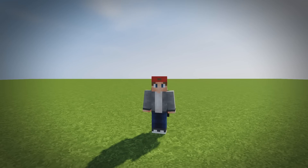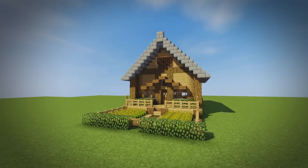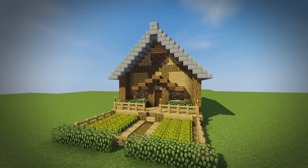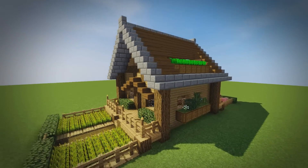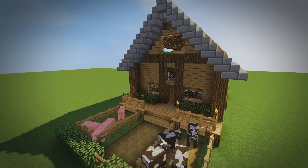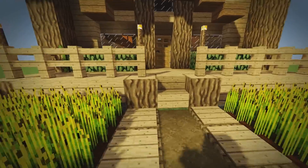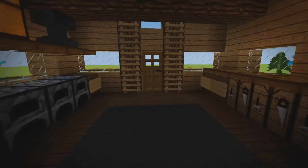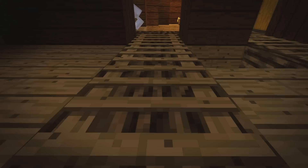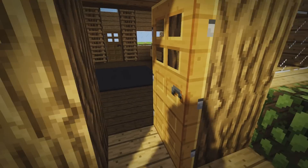Hey guys, welcome back to a brand new Minecraft video. Today we're going to be carrying on with the survival starter house series, building this really nice house I made about two days ago and we're going to tutorial it. It's pretty much got everything you need — it looks super awesome and it would definitely impress if you build it in survival. It's compact, it's got a little wheat farm at the back, and of course it's got interior — crafting room, furnace, anvil, everything you kind of need in Minecraft, plus a carrot farm just for aesthetics.